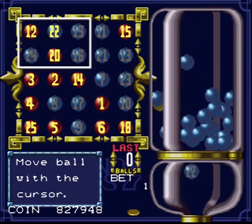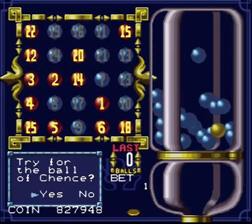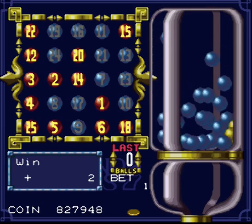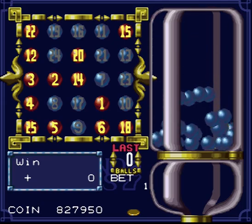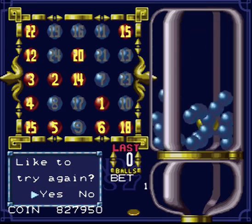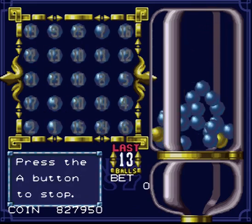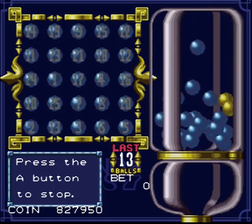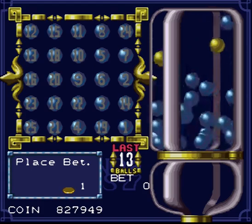We can get bingo this way, or this way — we can't do both. But each bingo you get is worth twice your bet, or rather doubles your bet. So if you bet one, one bingo is worth two. If you get two bingos, that's four. If you get three, which is the most possible with 13 or even 14 balls, you get eight times your bet.